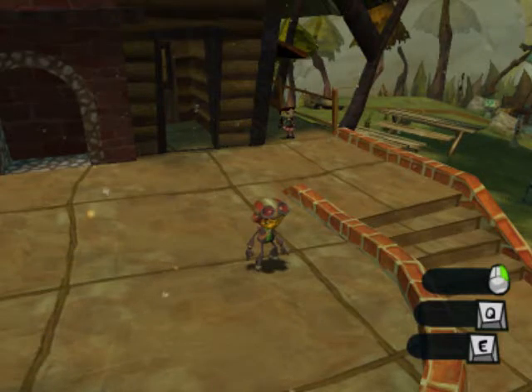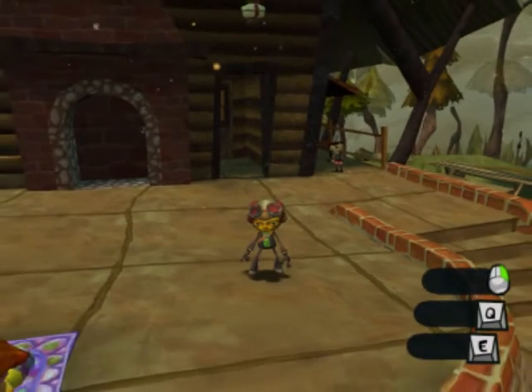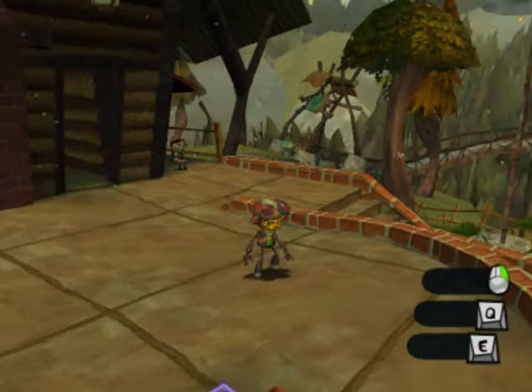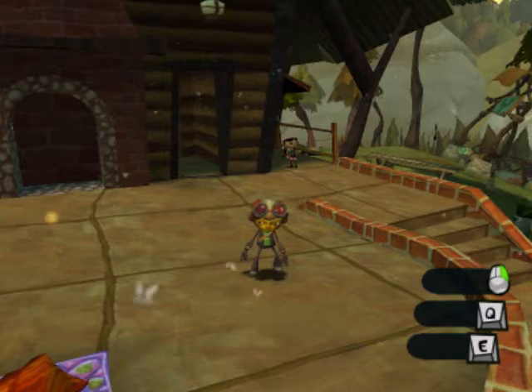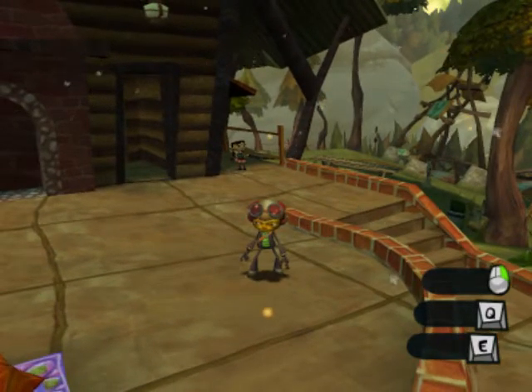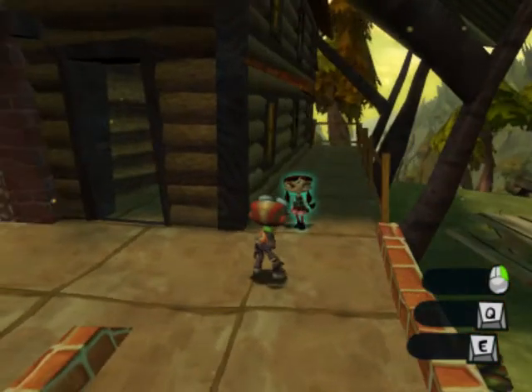All right, hello and welcome to DMRigzyPlaysPsychonauts. In the last episode we ran around collecting stuff and finished off Olander's world of Basic Braining. In this episode we're gonna continue wandering around and actually go find Sasha Mine's secret lab, which actually, as we find out by talking to Lily, it's not that much of a secret.